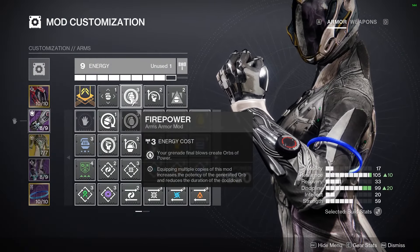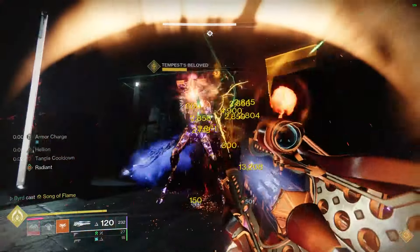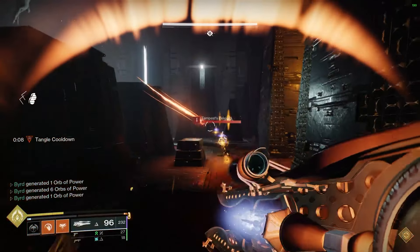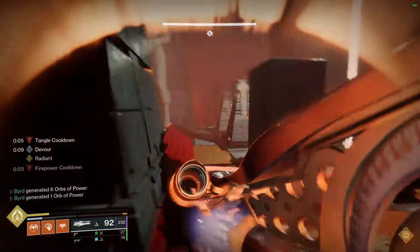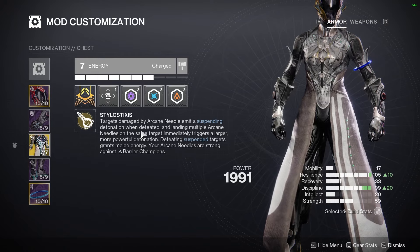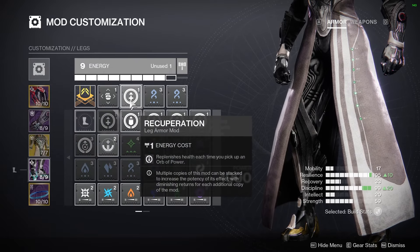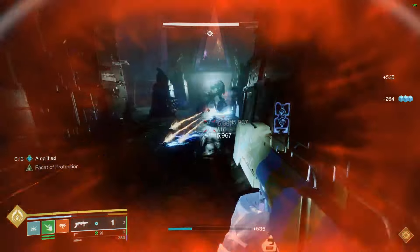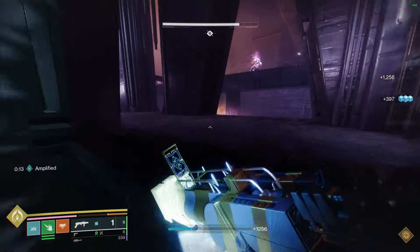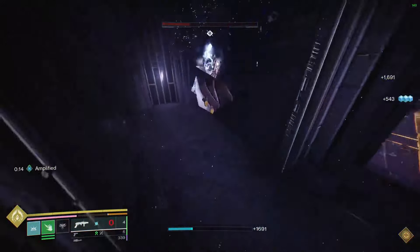When it comes to mods, on the helmet I have Special Ammo Finder and Heavy Ammo Finder to keep up good ammo economy between using a trace rifle as a heavy and keeping up ammo for The Call. I'm also using a Strand Siphon since I'm mainly using The Call as my primary, to take advantage of that as much as possible. I'm not worried about super generation mods here since The Call and Microcosm are great at generating super energy. On gloves, I'm running one Firepower — it has a 10-second cooldown, but orb generation is decent for the setup, and it's a bit of a flex you can swap.